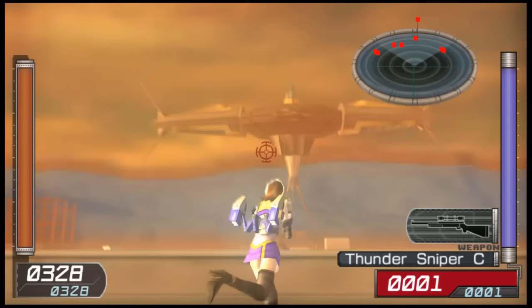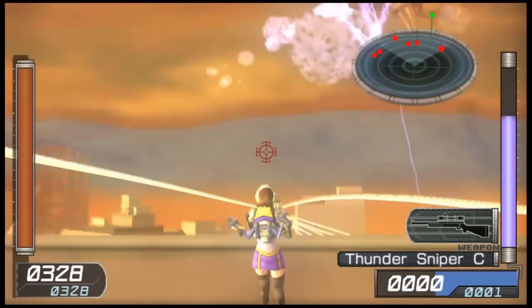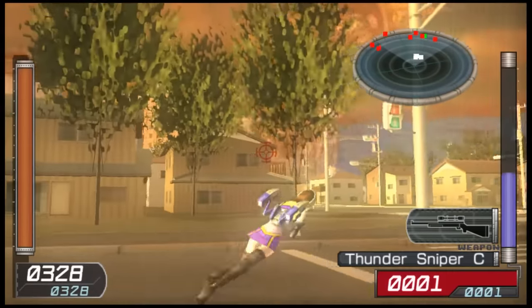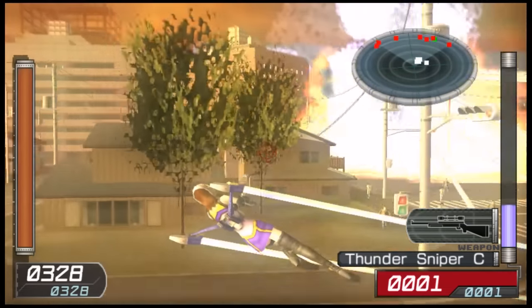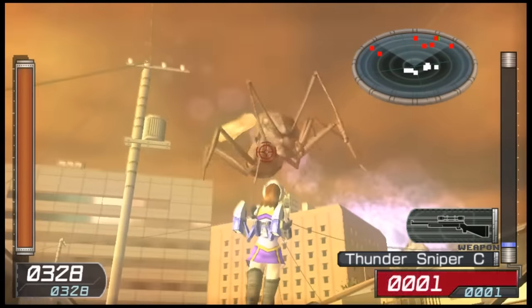As you go through missions and fight enemies, they will drop items when defeated. They'll drop health items to replenish your health, weapon packs to get new weapons at the end of the mission, and armor upgrades that increase your maximum health once the mission is done. If things get hard or you don't want to play alone, there are online and ad hoc multiplayer features for both co-op and versus modes.